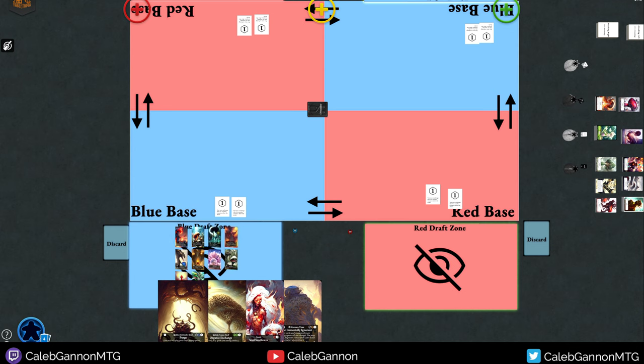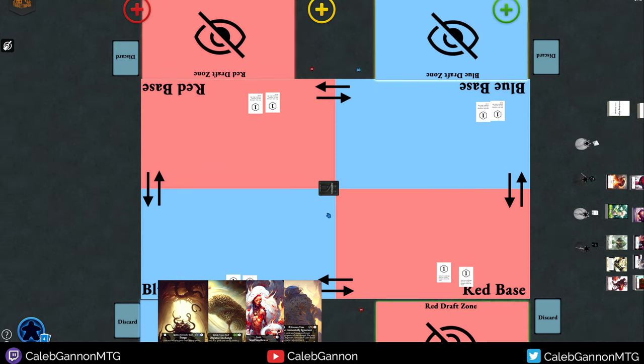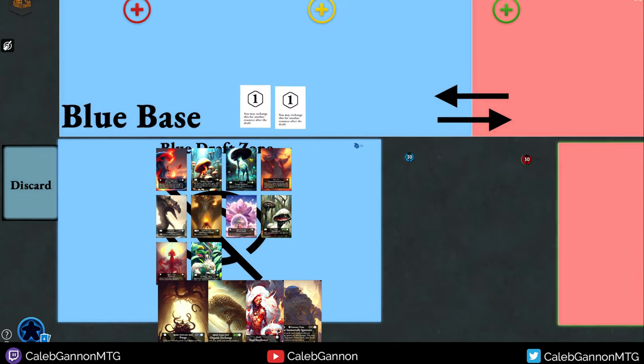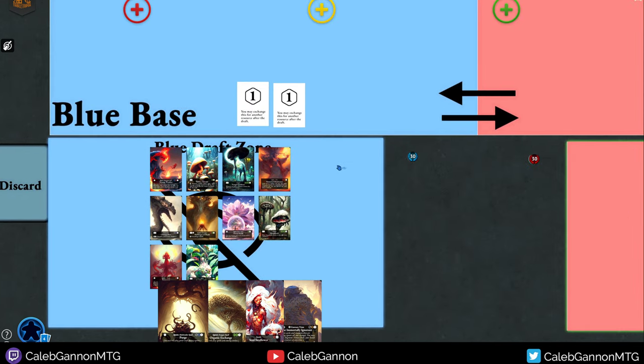Each player also gets a pack of ten cards. So I'll have my ten, and everyone gets a pack of ten. That's how you start the game, and then you draft to start your turn.